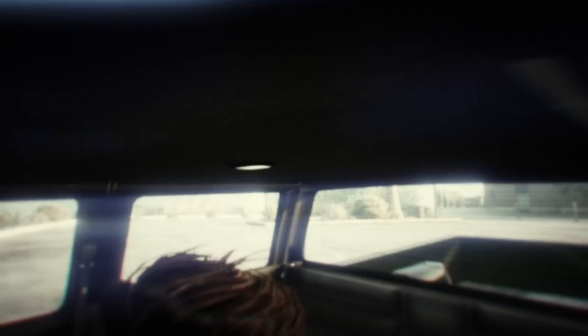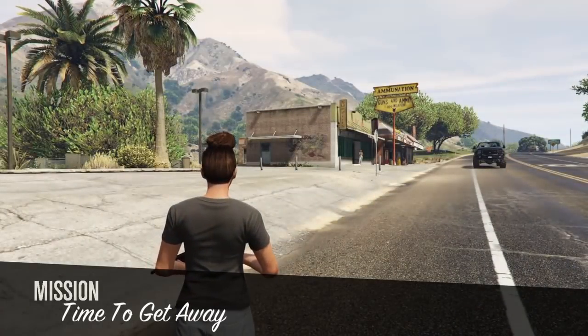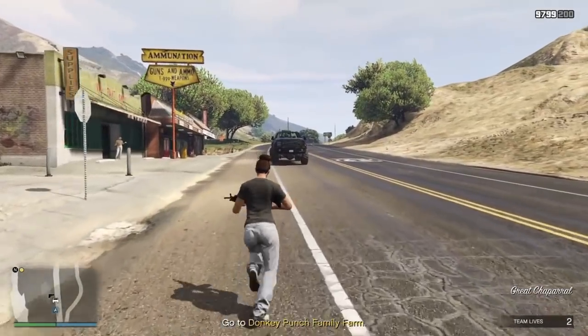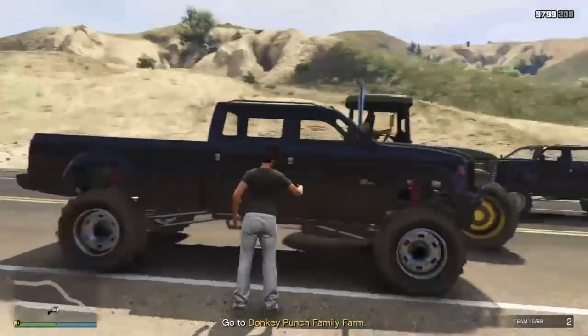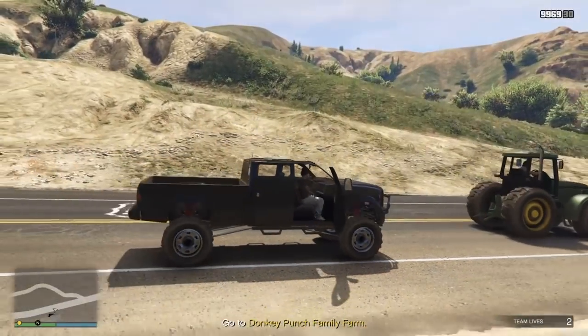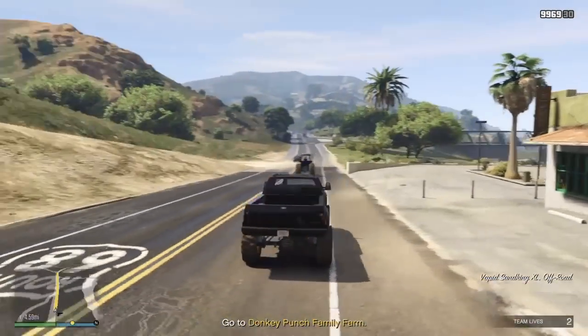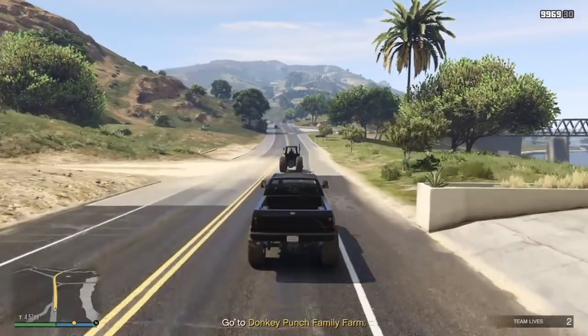Once you've got all that taken care of, push start > Online > Jobs > Play Jobs, and look for a mission called 'Time to Get Away.' It's a very popular mission. Go to the option screen, you can turn it to hard if you want, get armor, and just start it up. This is solo — you don't need people or friends. Once you start the job you'll spawn in with your truck, and just go down this path. I'll speed it up a little bit.